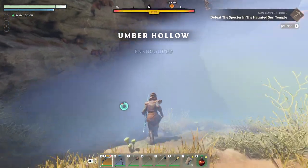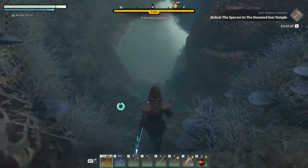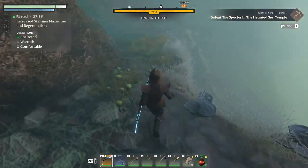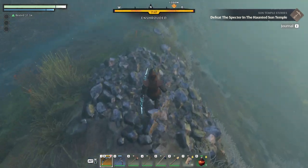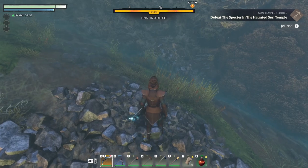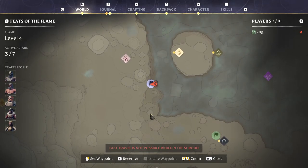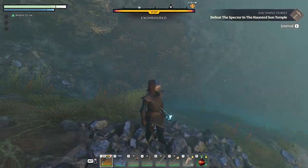Down into the Umbral Hollow. You've got copper above you. As you walk down, there is a giant tin vein right here — that's one on the wall and one on the floor, right where I've got this custom marker. This is all the tin you're going to be needing.